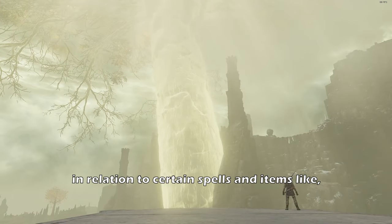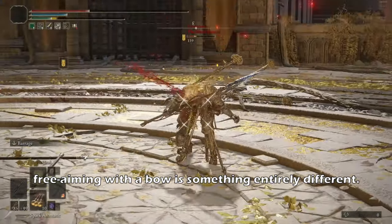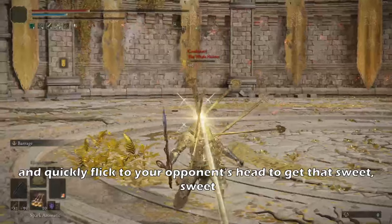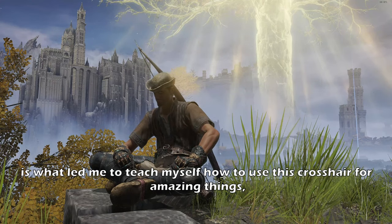You've seen it talked about a lot in relation to certain spells and items like Blood Boon, Giant Swim Take Thee, and Throwing Pots. However, framing it with a bow is something entirely different. You need to time your dodges, memorize animations, and quickly flick to your opponent's head so you get that sweet headshot. This little shot of dopamine you get from headshots is what led me to teach myself how to use this crosshair for amazing things.